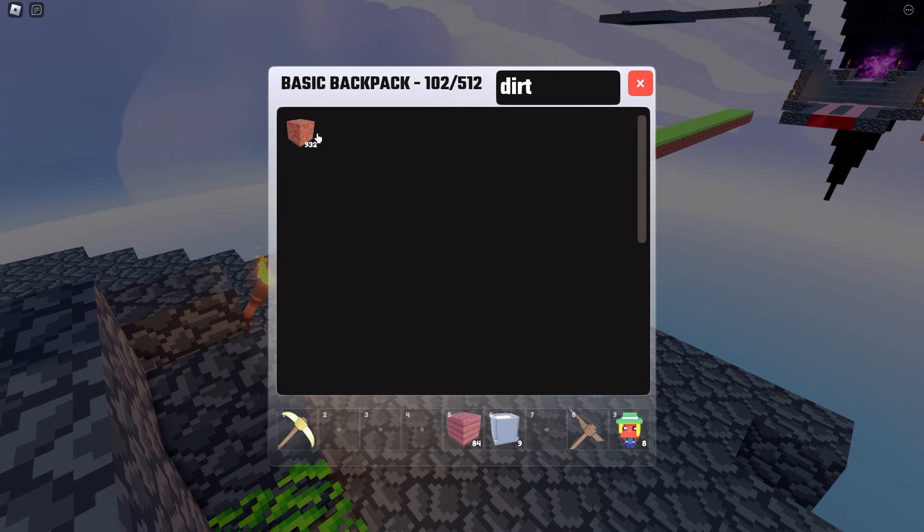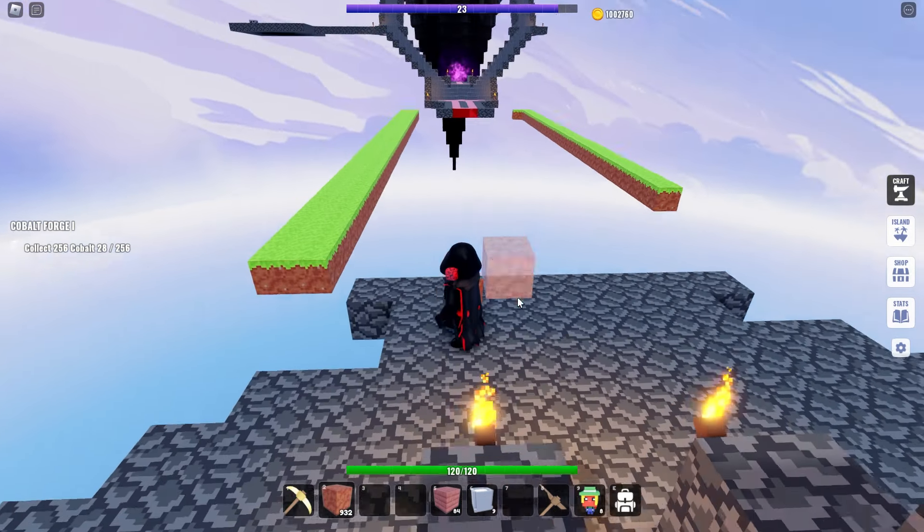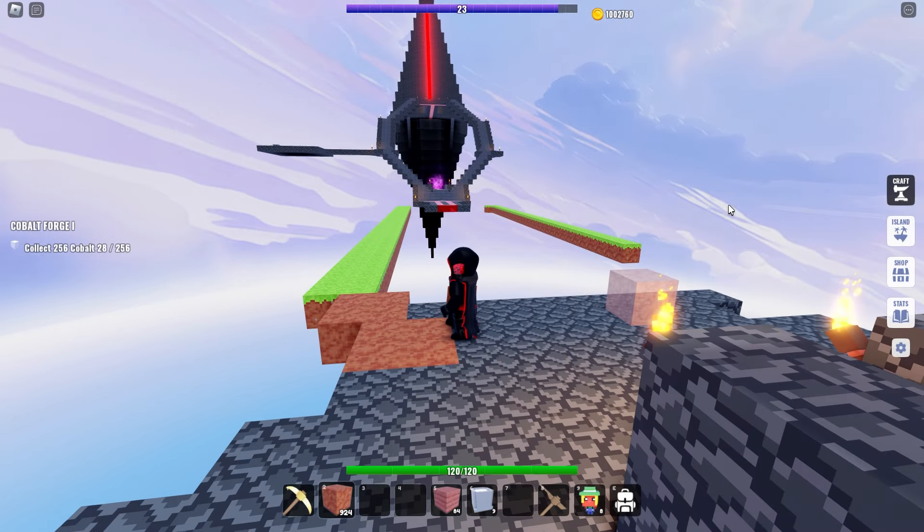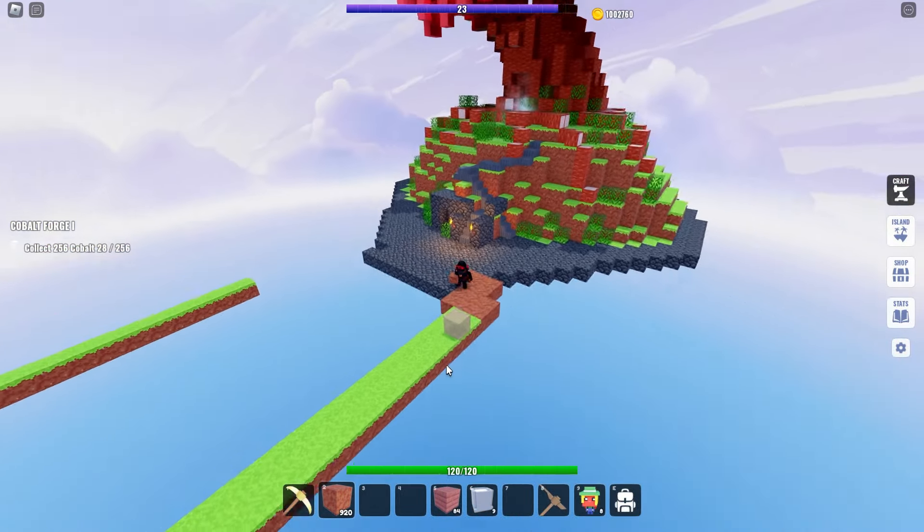We just need to add grass now. We're going to use our dirt and we don't want it to look like it did — it's kind of rectangular right now. We kind of want to make it more of a park kind of feel, similar to what we did here.